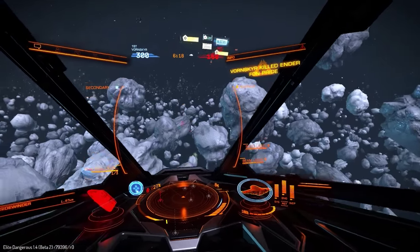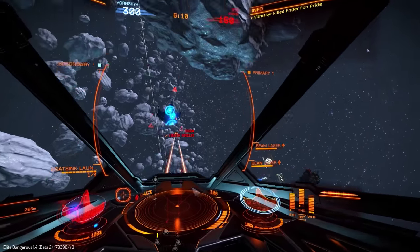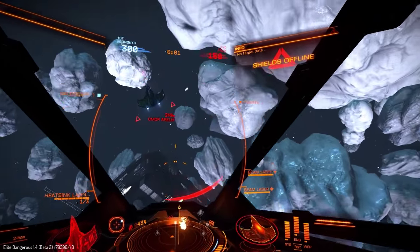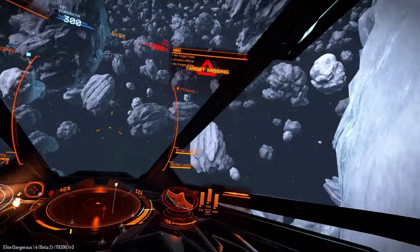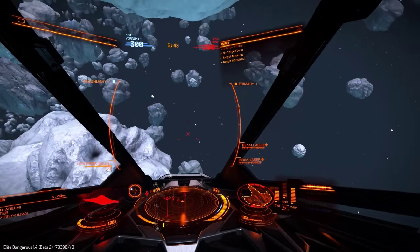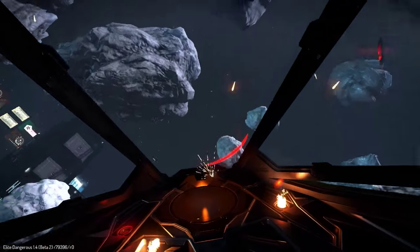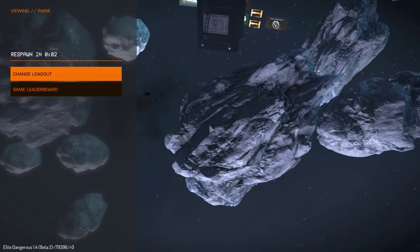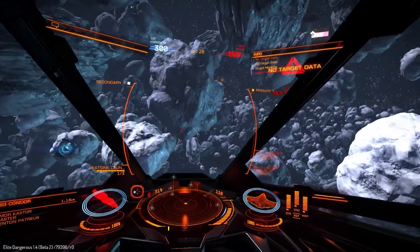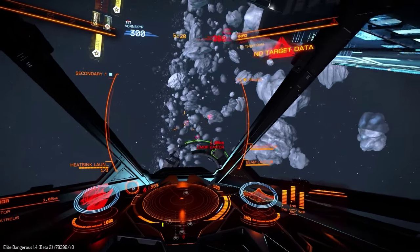Okay, respawned. There's a guy down here in a Sidewinder — full power to weapons. Let's go for this Eagle. Somebody is shooting me — I'm going to pop chaff... oh, I don't have chaff, I have heatsinks. Once somebody gets behind you it is really difficult to shake them. Let me try going around these asteroids to lose them in the asteroid field. Somebody's still on me — it's a Condor, and I'm dead. The Condor I was using previously had chaff loaded, which was obviously really good for dodging gimballed weapons.